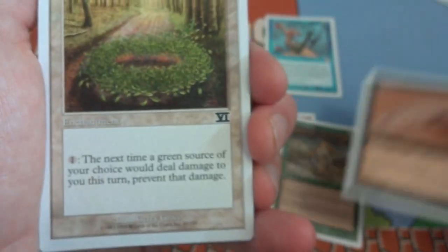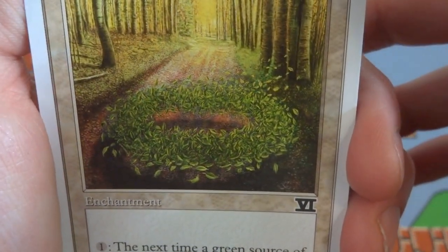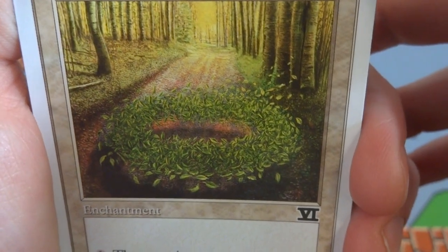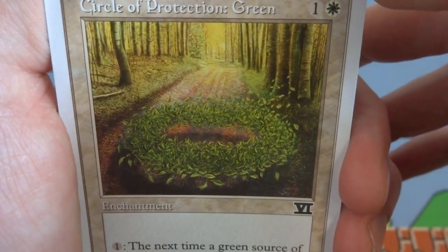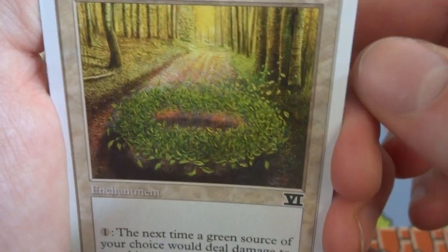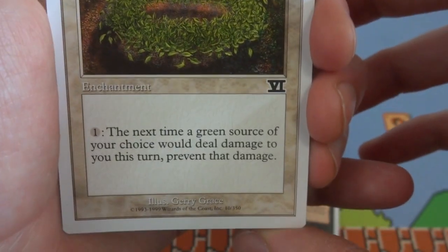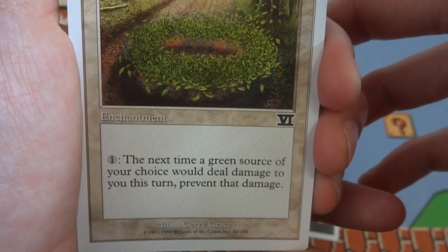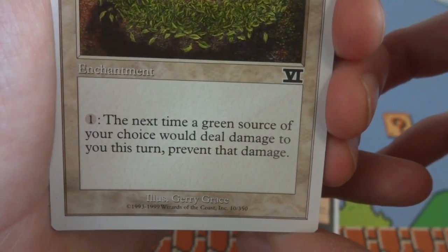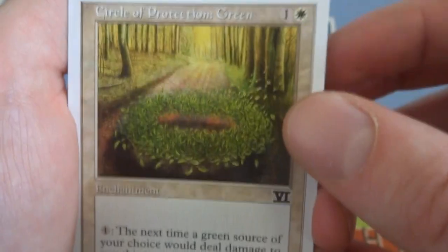Next card is Circle of Protection: Green. Beautiful art — got a wreath on the ground, the forest spinning in leaves protecting it, and a beautiful yellow light in the background with a road leading into the forest. One and a white, enchantment: the next time a green source of your choice would deal damage to you, pay one to prevent that damage. So if a green creature attacks you, pay one and it deals no damage. Drawn by Gary Grace — beautiful card, lovely art.